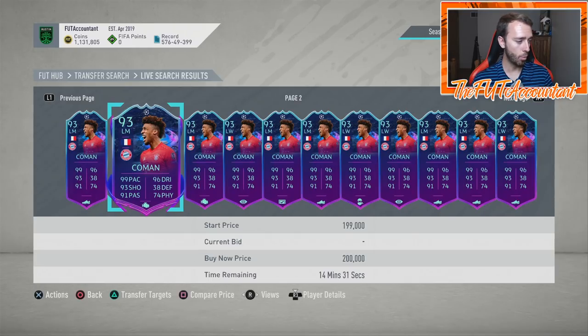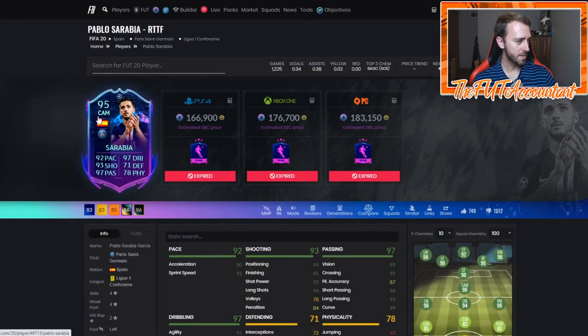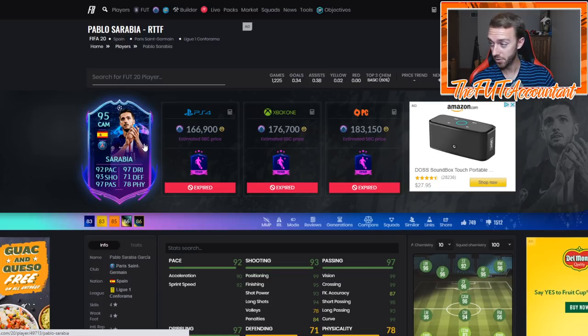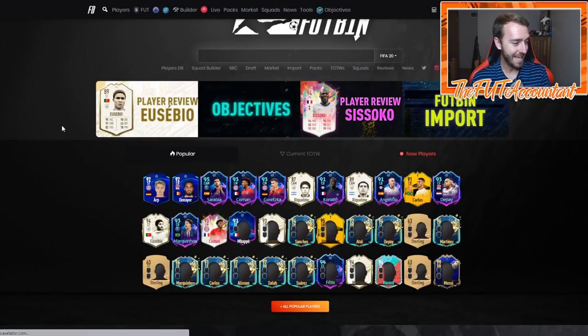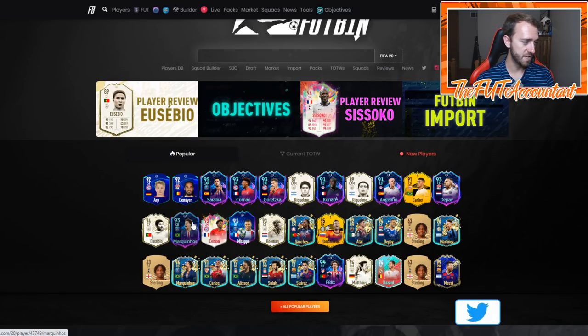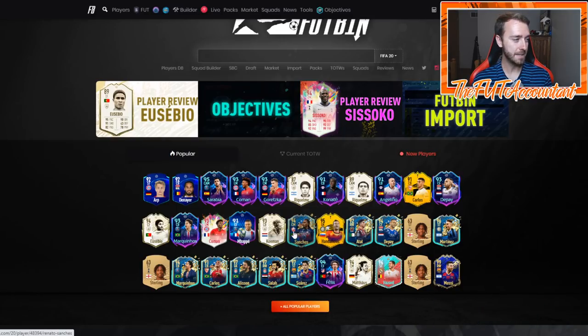EA probably updated Kingsley Coman as well — he's 180,000 coins, 93-rated, with crazy stats including 99 pace and 93 shooting. Sarabia is a 95 with nice stats and the potential for another upgrade after two more games. Marquinhos got upgraded to 93 from 92. Carlos has not been upgraded yet — still waiting on that one. Watch out for more items getting boosts soon.